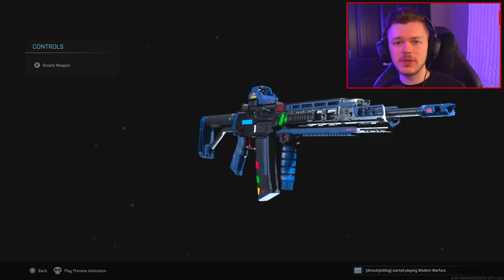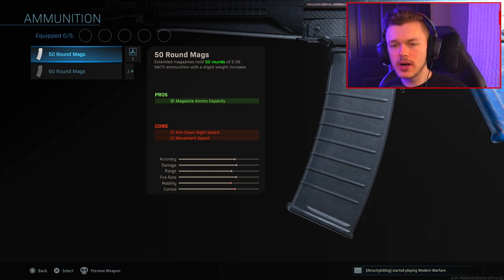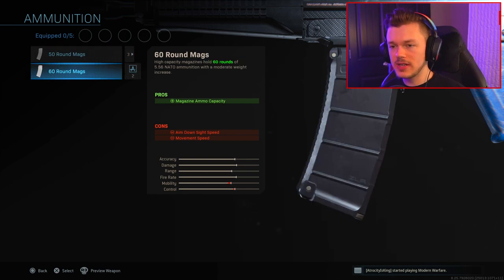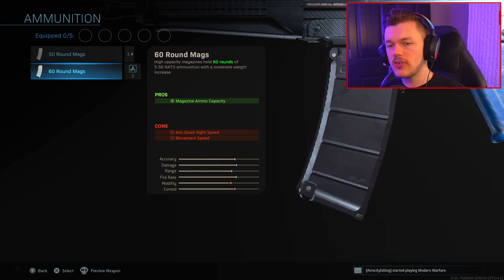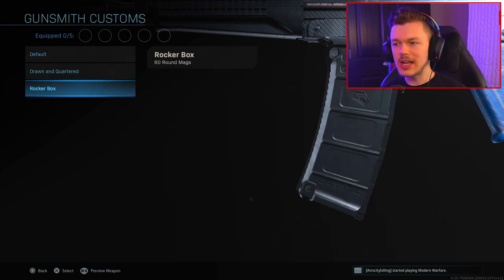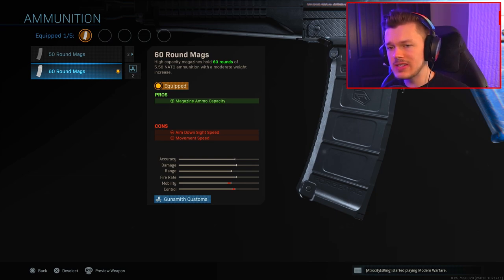We're going to switch things up here. In the ammunition category, we're swapping out the stock 30-round magazine. We have options: the stock 30-round, the 50-round, and the 60-round magazine. It comes down to personal preference - I've always been a 60-round magazine kind of guy, and I have some cool variants for it, so that's going to be our first attachment. We really need to beef up the bullet count in the Grau's magazine.